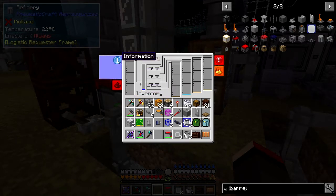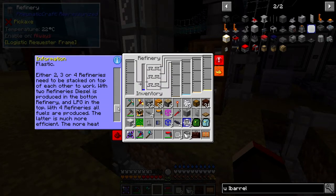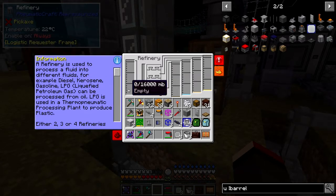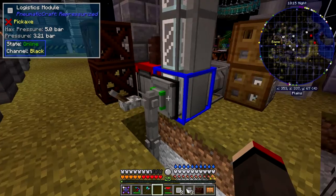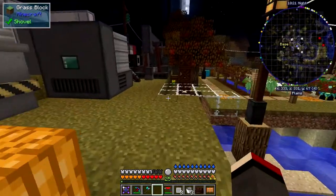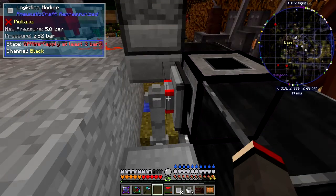If you look at the information, it says: 'a refinery is used to process fluid into different fluids — for example diesel, kerosene, gasoline; LPG can be processed from oil.' I was expecting to be able to put diesel in and process other stuff, but you can't — it only takes oil. You can stack two to four refineries on top of each other. Hopefully we'll get some oil in there soon — you can see the frame is now green and the pressure is going up to about 3.2 bar.